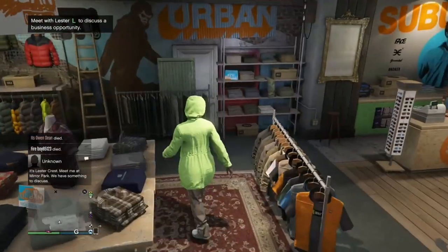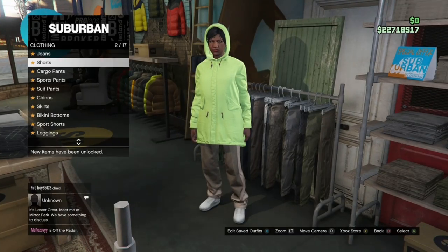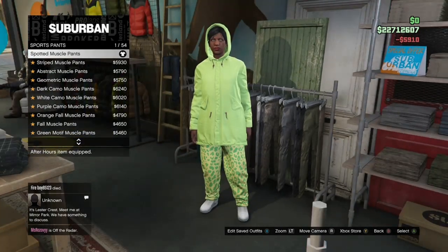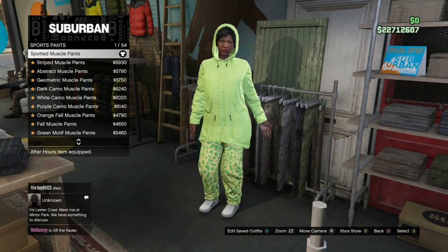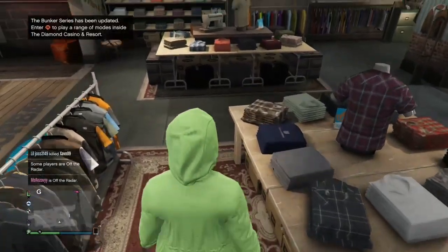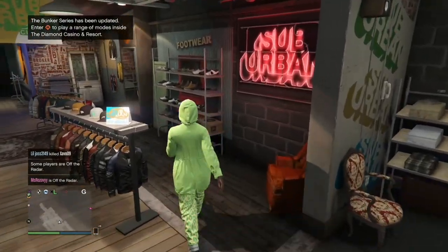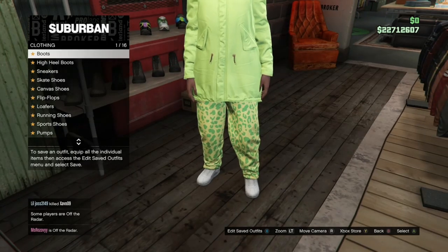Once you've closed it and put the hoodie up, make your way over to the Pants section, go to Sport Pants, and buy the Spotted Muscle Pants — which are going to be the first ones. Once you've got that, make your way over to High Heel Boots and buy the Deluxe Midnight Combat boots.